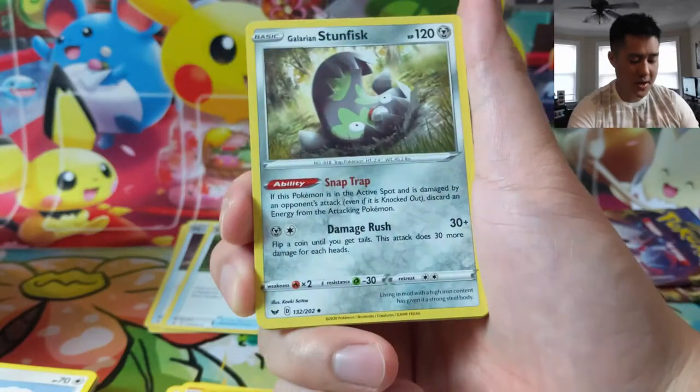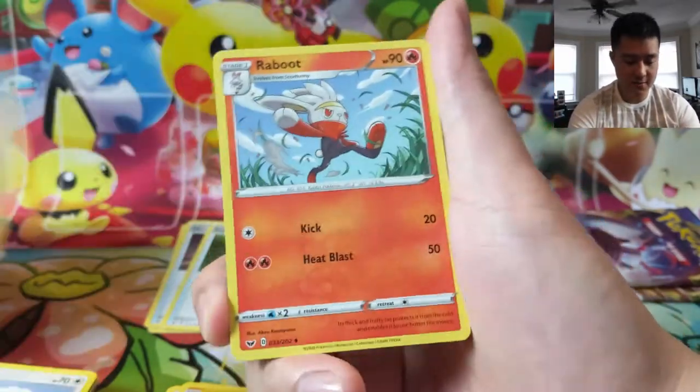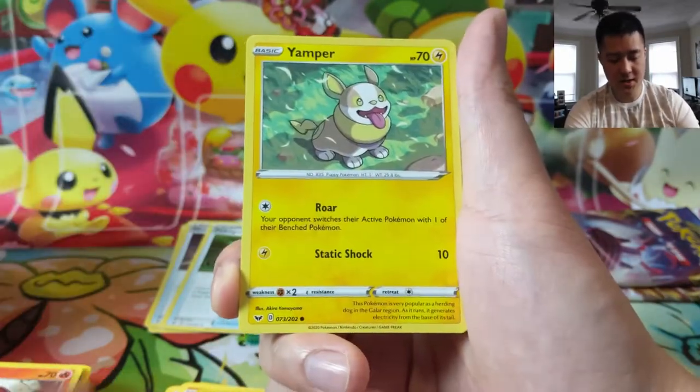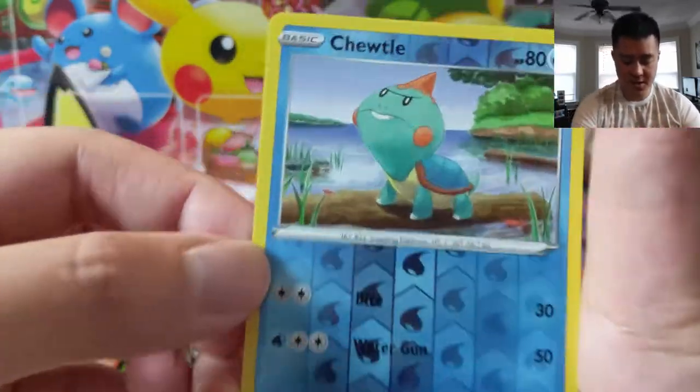We have three packs remaining. If you're looking for some packs, just call up some LGS's — especially if they hold events — and find out if you can buy some stuff from them. Gastly, Pincurchin, Yamper, Corvisquire.